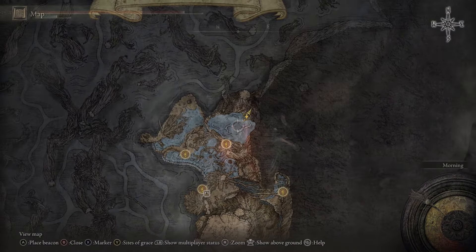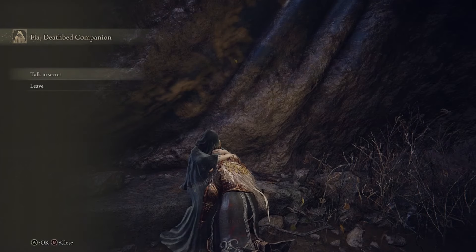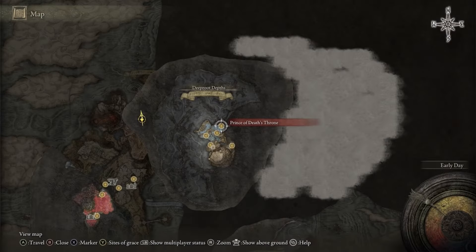Fight your way through to Fia in the giant boss arena — ask to be held by her, then talk in secret to exhaust all of her dialogue. She'll tell you all about the Haligtree, but nothing really comes of this conversation.